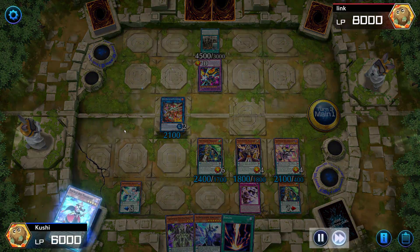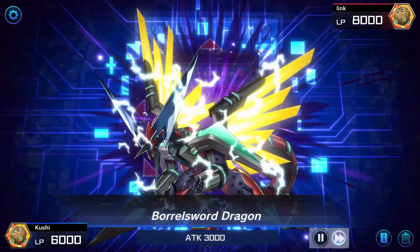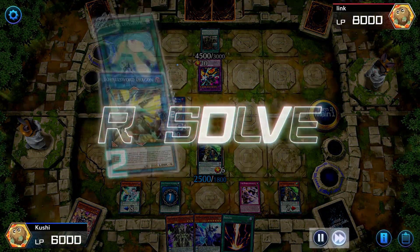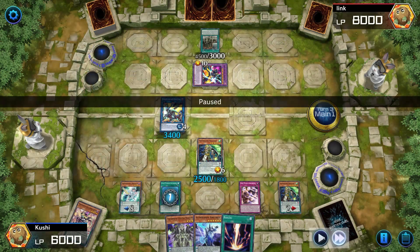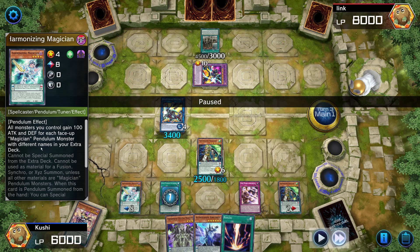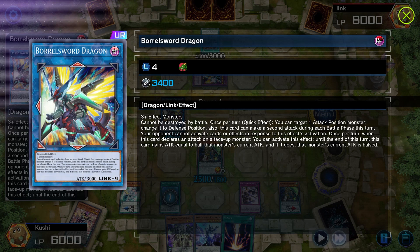Borrel Sword again — super powerful card. I'm thinking about how to beat his monster. The main thing I'm doing is setting up Harmonizing Magician as my scale so my monsters gain attack. Borrel Sword normally has 3000 attack, and Harmonizing gives it 400 extra.